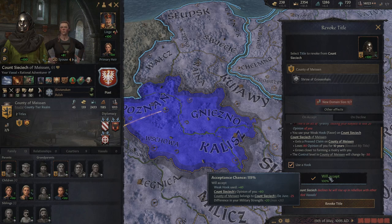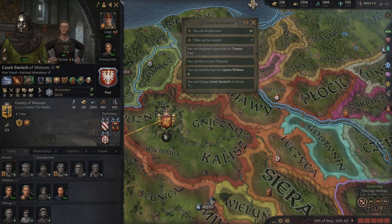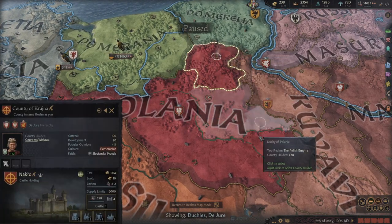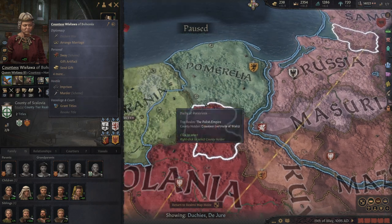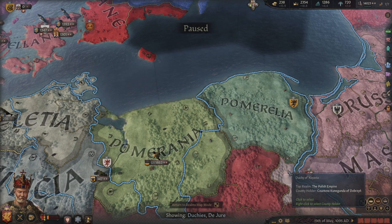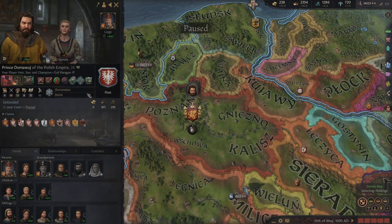It's a way to guarantee that you can get titles back. Granting a title to somebody does give you a weak hook, but you tend to want stronger hooks. The way you get those is through intrigue or knowing secrets. It's a very good way of pulling land back into your duchy. For example, this countess here owns land I particularly want — if I forced her to be my direct vassal I could then revoke it using hooks, with a higher chance of her accepting.